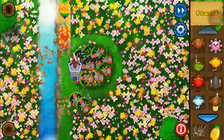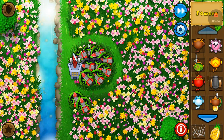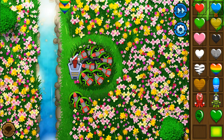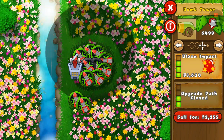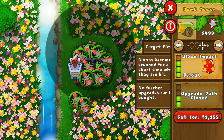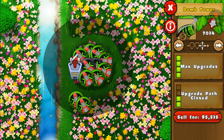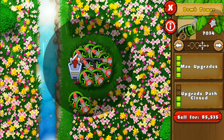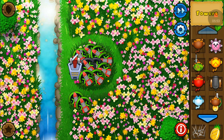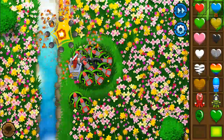Another thing these would be really good for is regen rainbow rushes on early rounds — so maybe like a balloon impact and like two of these cluster bombs. Two of these cost about maybe 10,000, but they have the power of 20,000, maybe even 30,000 for that matter. And also they're probably able to take out a MOAB.